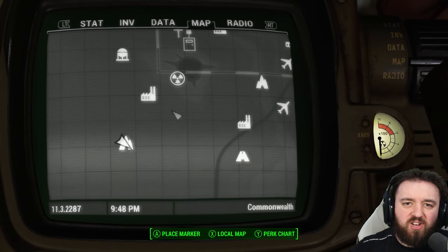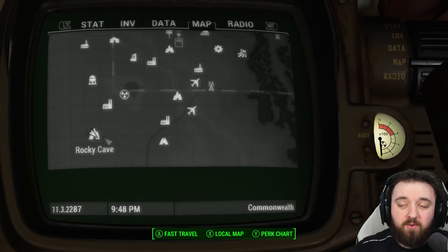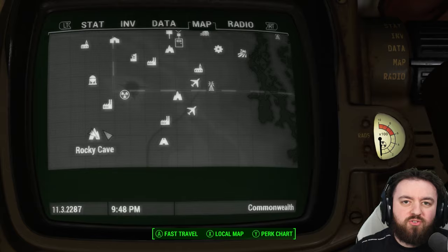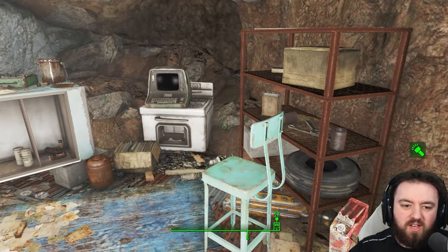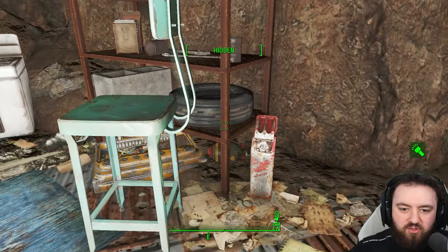Next up is Virgil's Laboratory, at the bottom-left corner of the map — the furthest location in that direction. Once you get inside, it's just tucked away underneath the shelving unit.